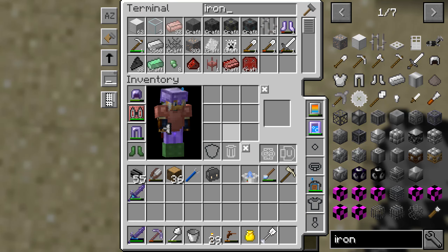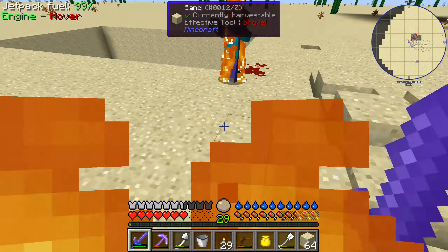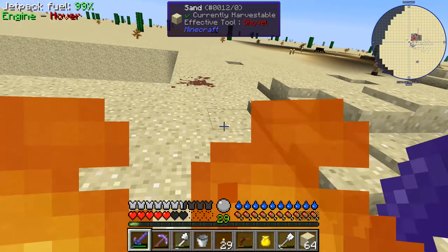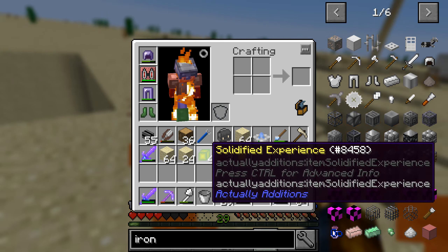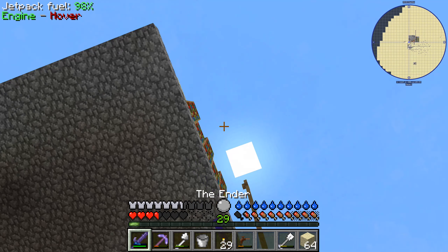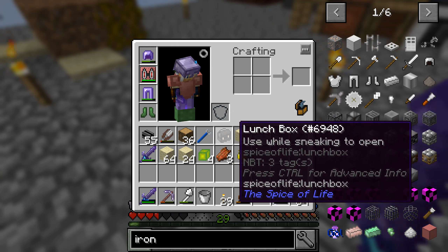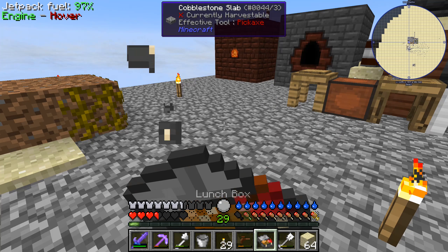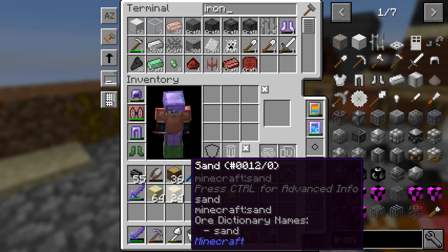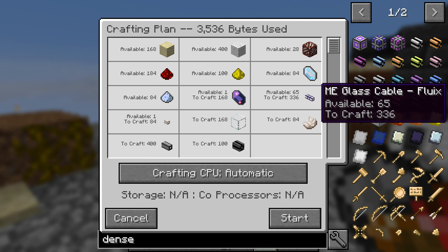Let's do our favorite pastime of digging directly down for a bit. This is not very good — that's actually extremely bad. Where's my lunchbox? Alright, well we got some sand anyway — that was the important part. Let's put that in there. Dense cables — can you craft 100 of these now? Oh yeah, 28 nether cords. Make them, please.